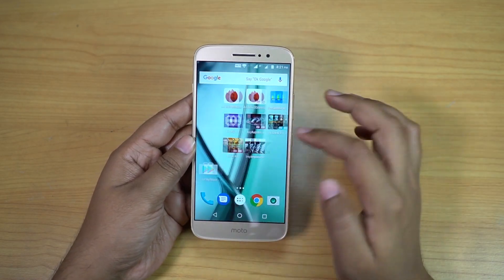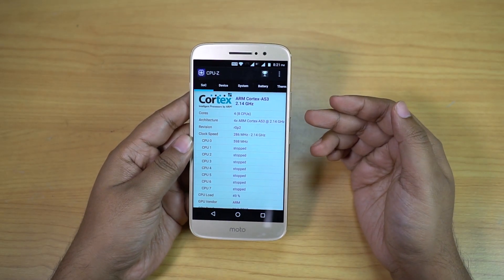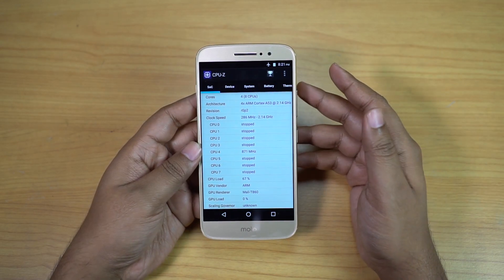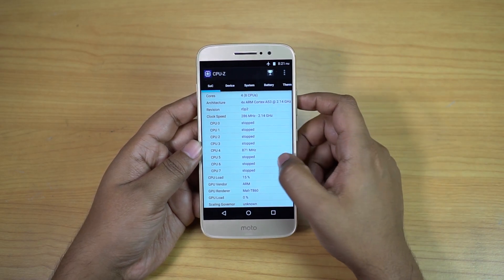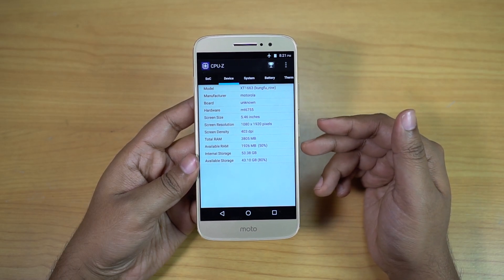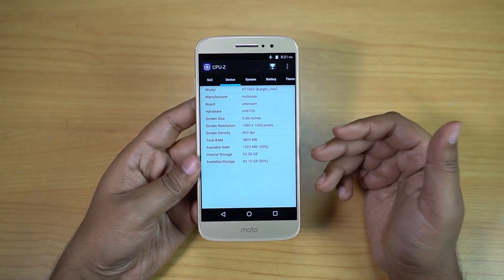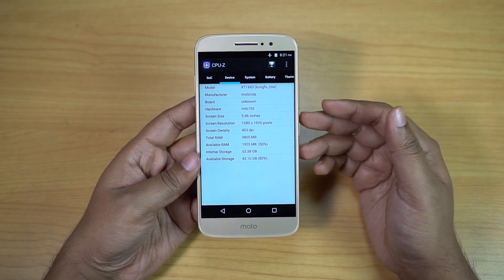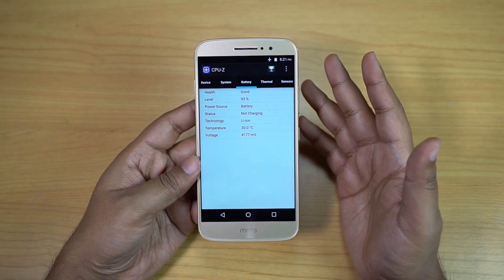Before I show you the games, let's quickly check the specs. Some of you are concerned about the Mediatek processor, which usually generates more heat than usual. But fortunately this Moto M doesn't overheat when charging or using the camera. There are two versions of Moto M — I've got the 4GB RAM variant, which I really suggest. The 3GB RAM option is basically just 2000 rupees cheaper, and you also get bigger storage, which is very important for gaming.